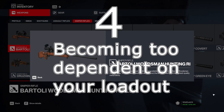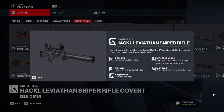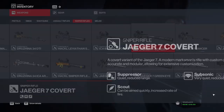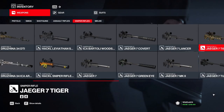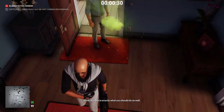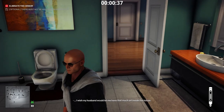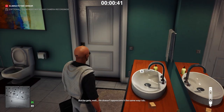At the number 4 spot: becoming too dependent on your loadout. Don't get me wrong, your loadout is very important, and after the endless amount of hours you've spent unlocking some of the best gear and weapons in the game, you should absolutely learn how to use them in the most optimal way possible. However, you really shouldn't allow yourself to become too dependent on your gear, like doing the Automatic Briefcase in Seeker on every mission for easy kills. These weapons are good to a point — they have a purpose, and their purpose is to be used when necessary for more difficult situations and maybe some elusive targets, but you really don't want to become dependent on them.